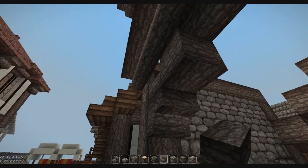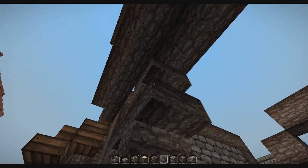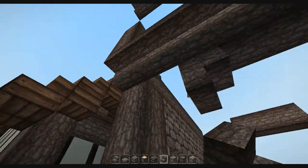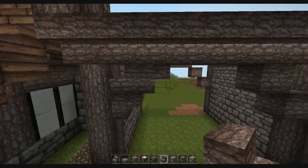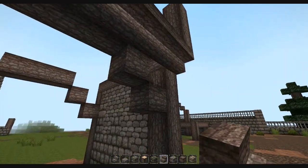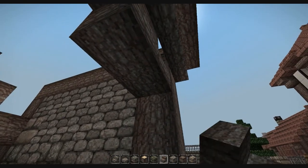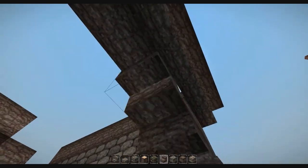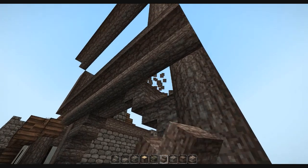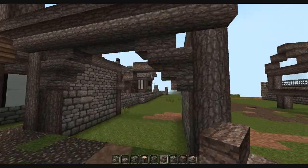Here I'm using a retexture of the nether brick stairs in order to create more realistic-looking crossbeams. I'd definitely recommend doing this if you're going to retexture one thing in a texture pack — that's the one thing I'd recommend, because it gives a really nice effect on freestanding beams. We're just going to finish up the beams here nice and early and then we're pretty much ready to move on to the next stage of the build.